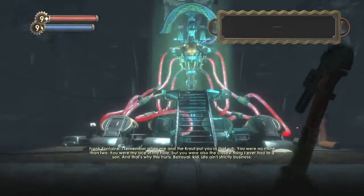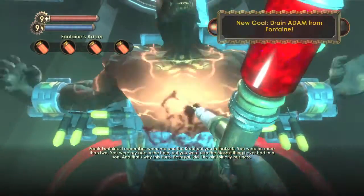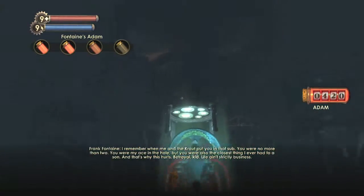This is the final boss fight against Fontaine, or Atlas, whatever you call him. This is how the boss fight works: you go up to him and drain Adam and then he will attack you.